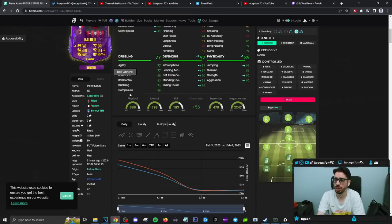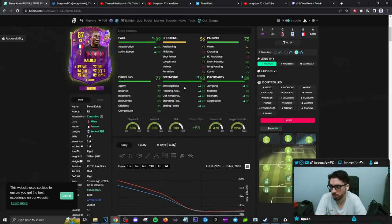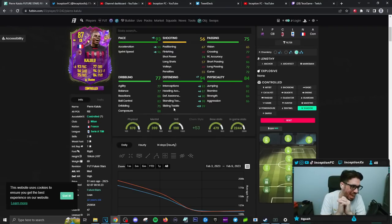Defensive stats on the card are going to be in a pretty good area as well. On an anchor chemistry style, he'll have a little bit of interceptions, defensive awareness, standing tackle, and sliding tackle. For physical capabilities, he's also going to be in the 90s on an anchor. We're also going to be trying him out on a shadow chemistry style, which gives him extra interceptions and sliding tackles, while working with the lengthy accelerate on the anchor.